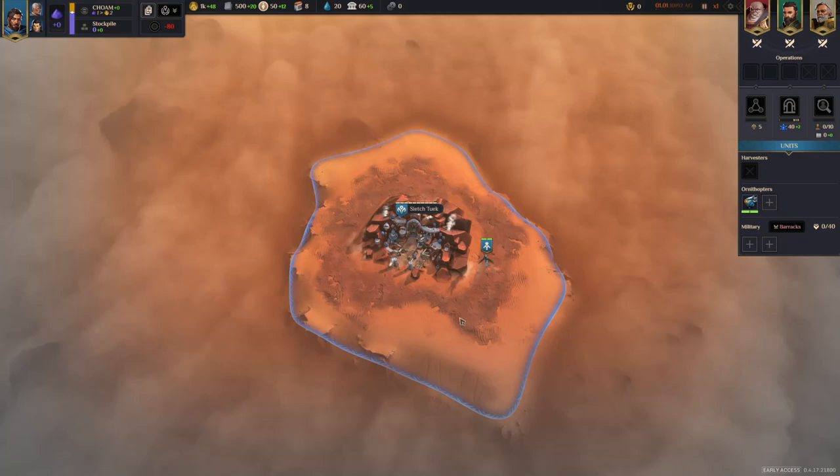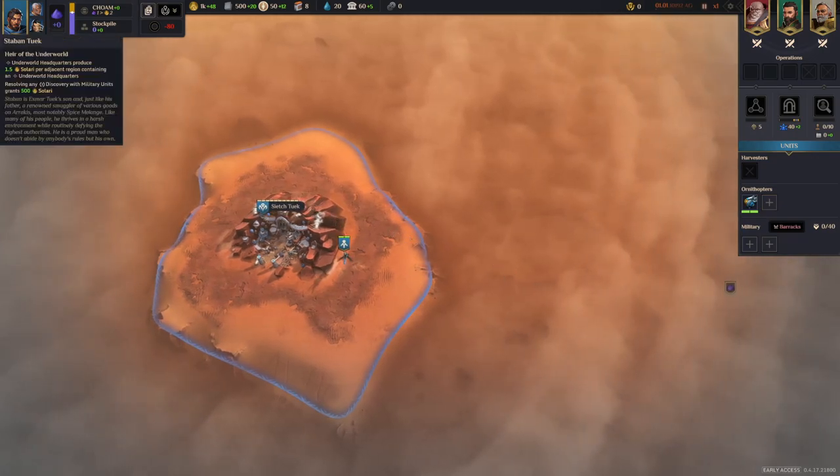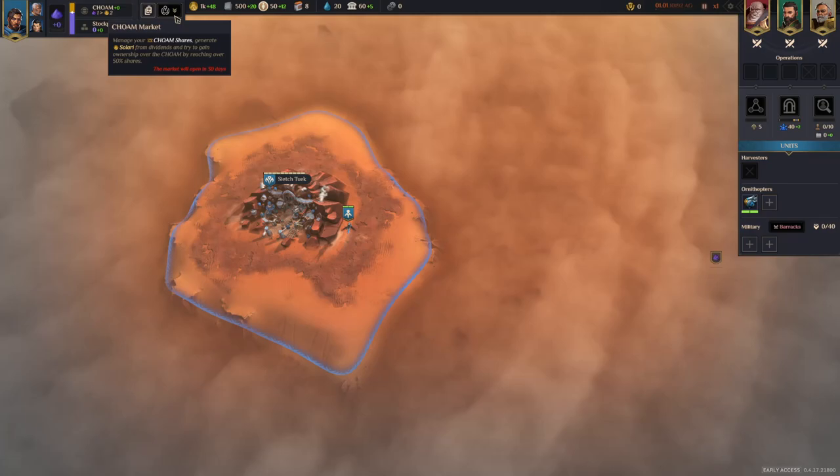Hello and welcome to a guide for Dune Spice Wars. I am going to play the smugglers and I'm going to use Banerjee and Turek. We want to have higher rewards from plundering villages and checking out discoveries or points of interest, and the smugglers are very well suited to push for an early Choam.